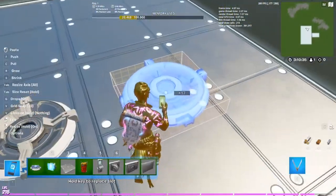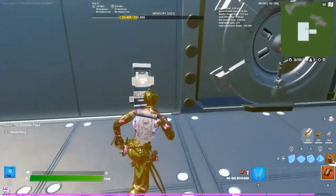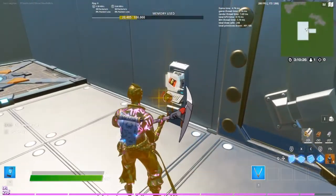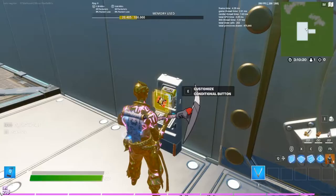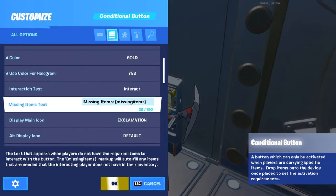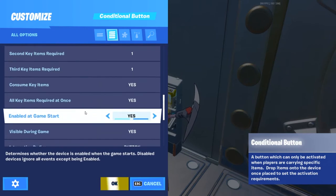Set this item spawner to spawn when receiving from channel two — the same channel as the sentry's when eliminated setting. Copy this spawner and place the second one alongside it. You also want to put the key card into one of these spawners.